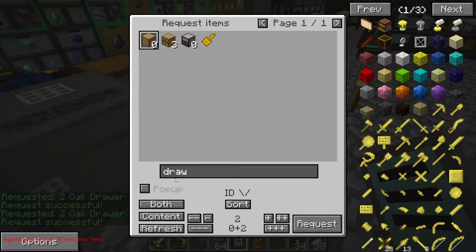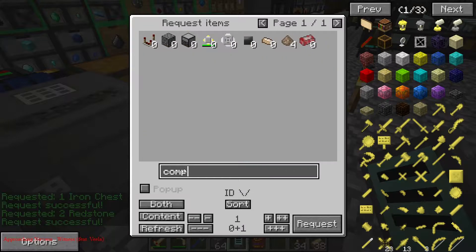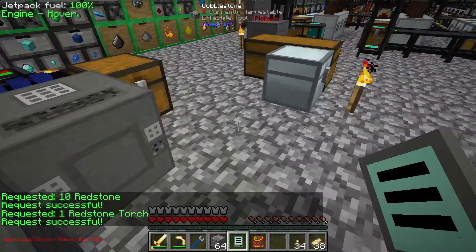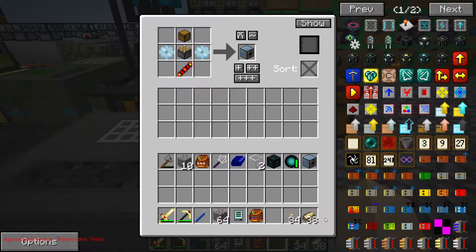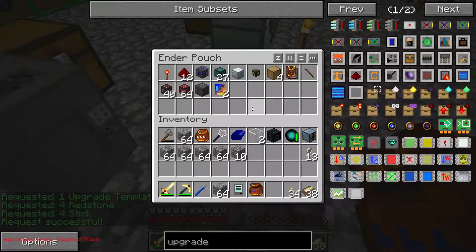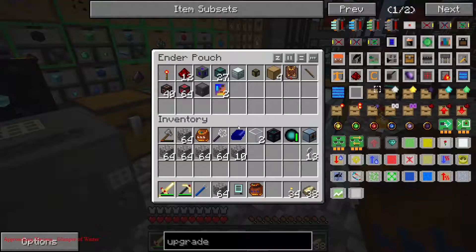Mindestens zwei, ja, holen wir gleich vier. Eine Chest dazu. Dann Redstone. Eine Comparator. Nehmen wir lieber noch ein wenig Redstone mit. Eine Torch. Ein wenig Redstone Upgrade. Schön vorangefüllt hier, ne? Es fehlt noch — Sticks fehlt noch, ok. Aber hier haben wir soweit schon alles drin, sehr schön, das freut mich. Es ist schon cool, wenn man alles autocraften kann.